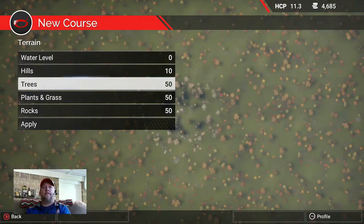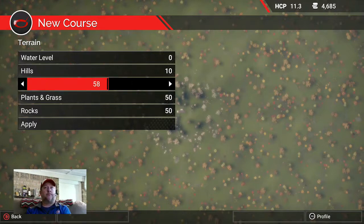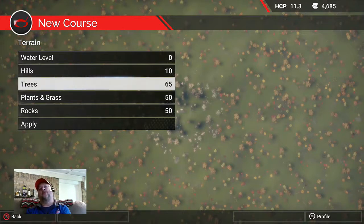Trees is a bone of contention among designers. If you ask ten golf course designers how they build a course, you'll get ten different answers. For a wooded course like this one, I want trees, so I'm going to bump this up to about 65. I like to design golf courses as if they're being designed in real life — the land already has hills and trees on it.